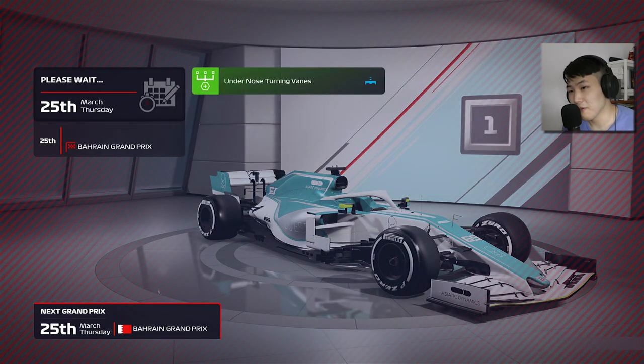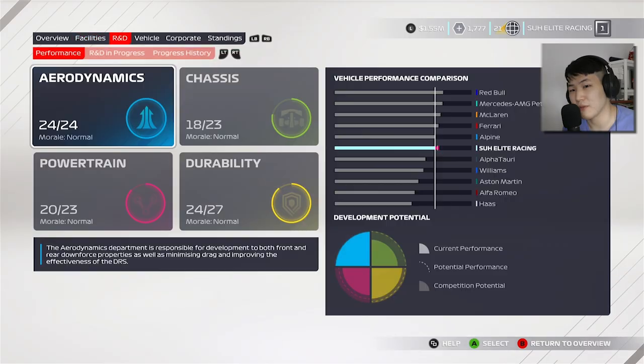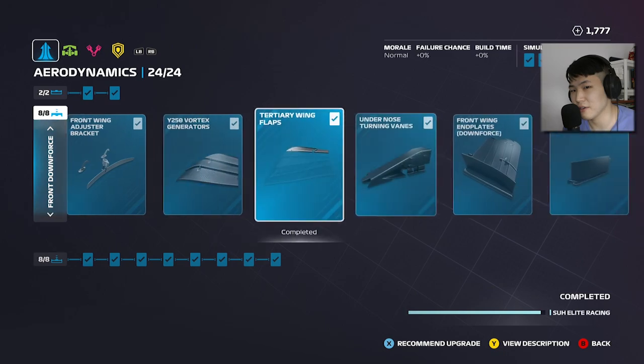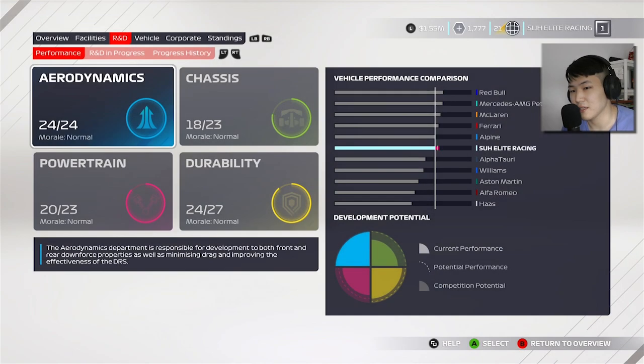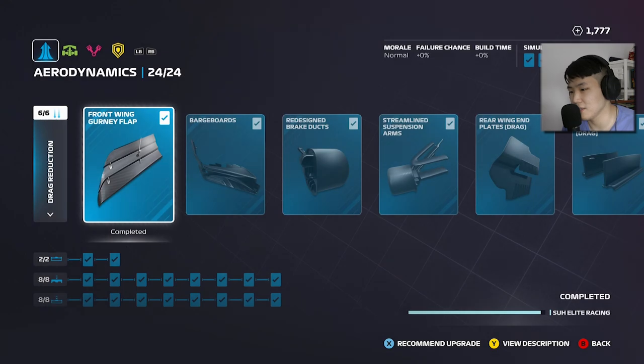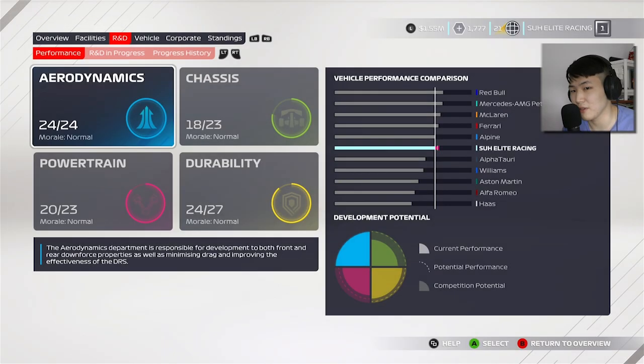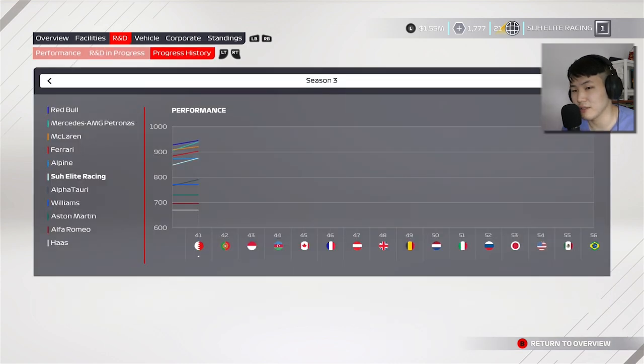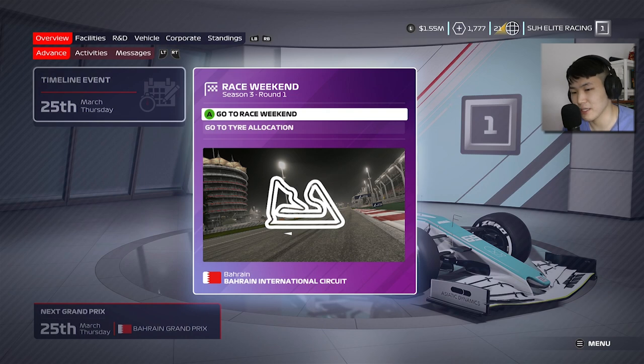Another upgrade has come through before the season starts — under nose turning vanes — meaning we're maxed out in the aerodynamics department. We have all the upgrades possible and are very close to a fully maxed out car. Our R&D progress is stable and we may be overtaking Alpine as we enter the Bahrain Grand Prix weekend. Let's go to the race weekend and see how we do in Bahrain, the opening of Season 3.